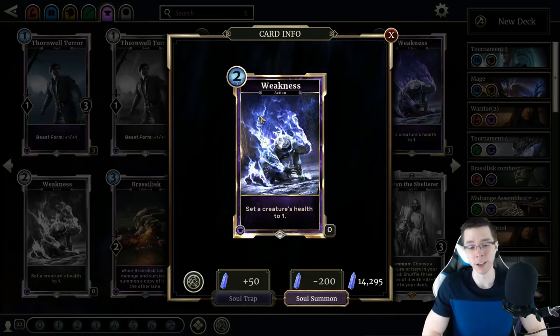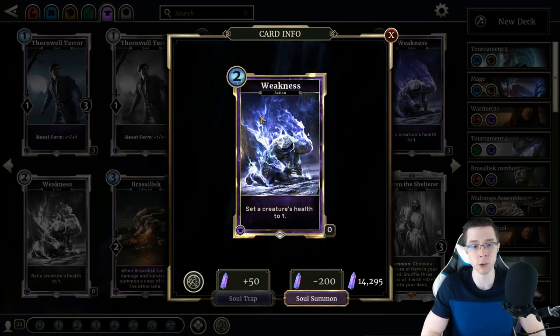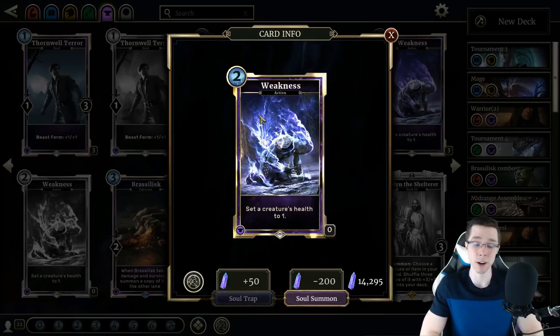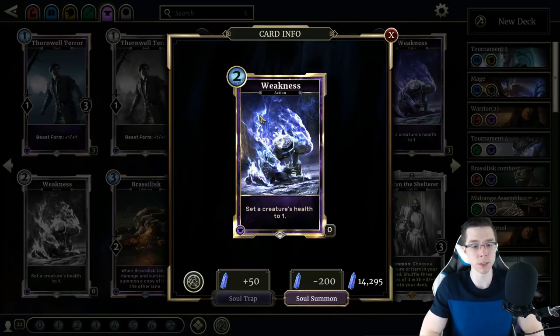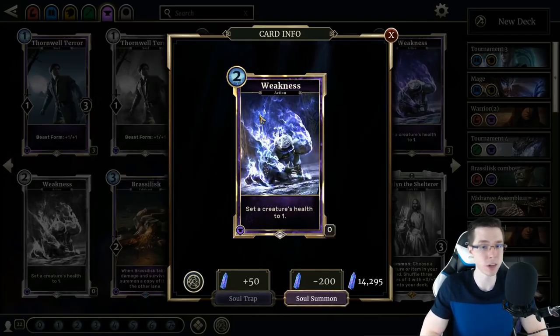However, in Arena I think this card is fantastic. It's just a 2-Magicka action that can easily help you remove some large threat like a Swamp Leviathan. There are a lot of threatening creatures mid-to-late game in Arena that people take, and not a whole lot of removal that can really deal with them effectively, and Weakness just adds to that.